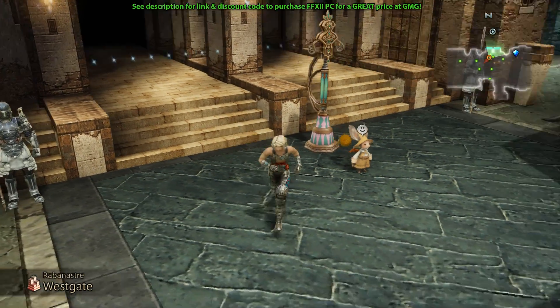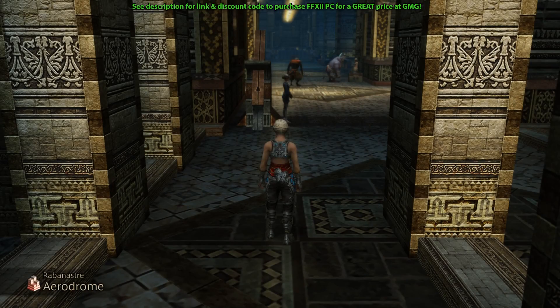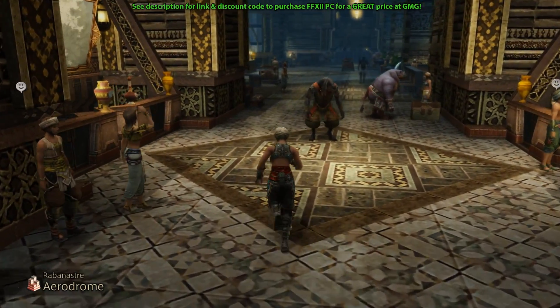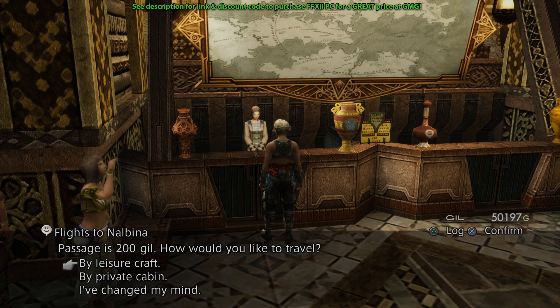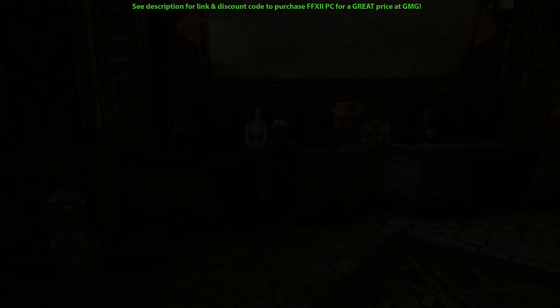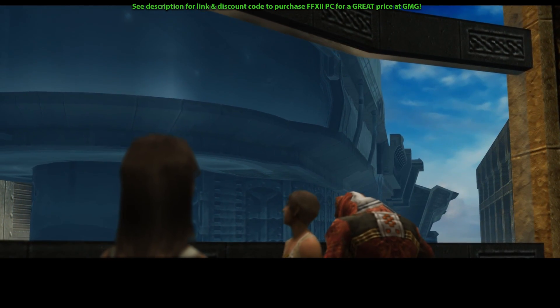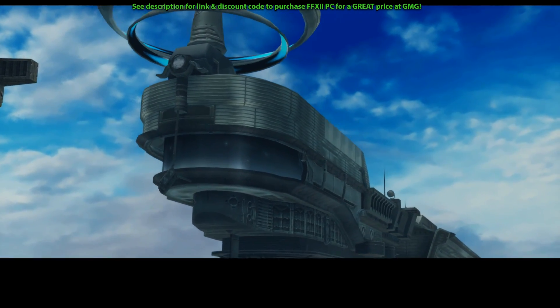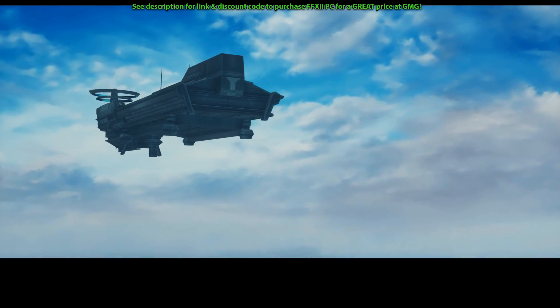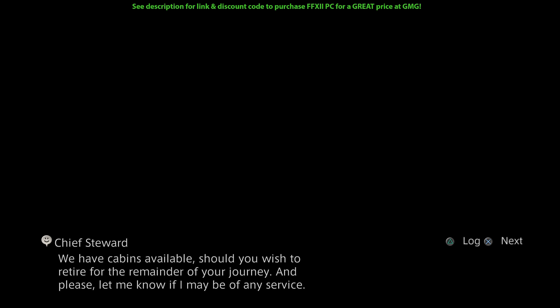To access the chest, make your way to Rabanasta and enter the Aerodome. You can do this at any point in the game, even very early on, as long as you can access the Aerodome. You're going to want to fly to Nalbina and when given the option, select Leisure Craft. Cheat Engine is running. I have done a fair bit of testing and it's worked out well without crashing the game. I recommend making backups of your save just in case anything goes wrong before loading Cheat Engine.